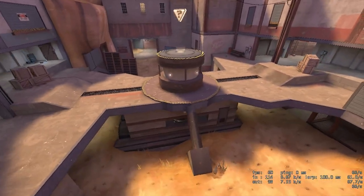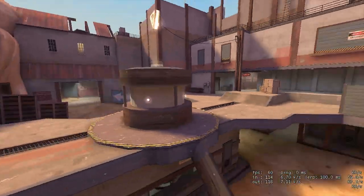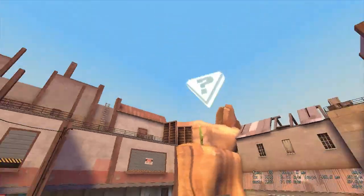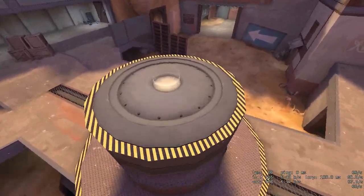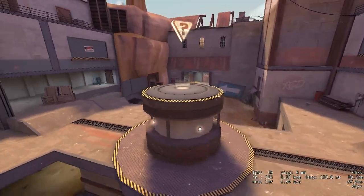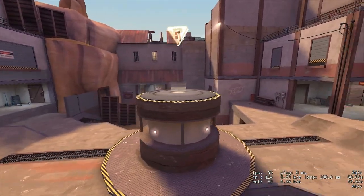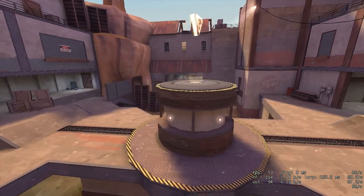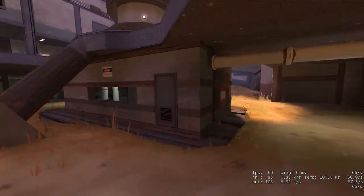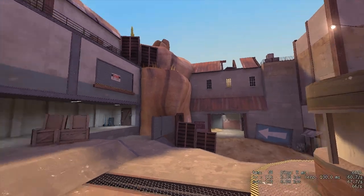You have the point — usually if you say on point, it means this little donut area. If you say on nipple, it means on top of the elevated center. Only scouts, soldiers, and demo men can get up there. So you'd say something like 'soldier on nipple, medic demo on point.' And then obviously you also have lower left and lower right depending on whether you're pushing out or pushing in.